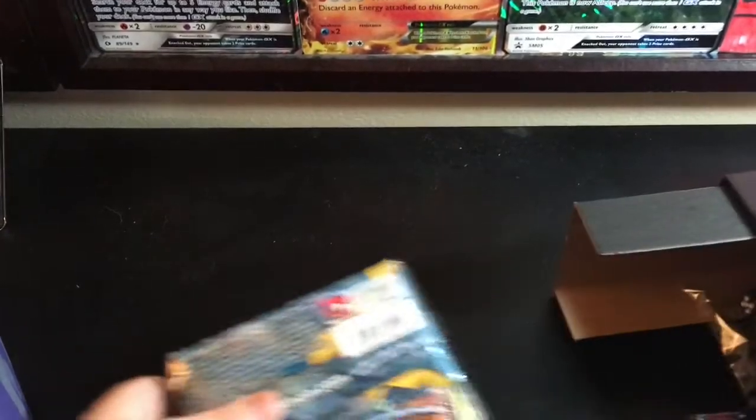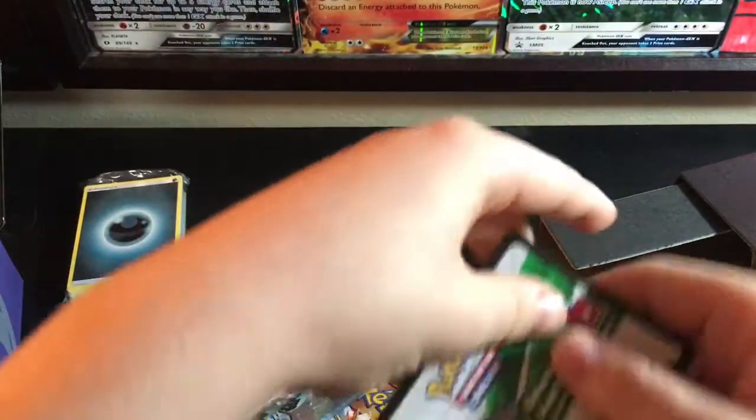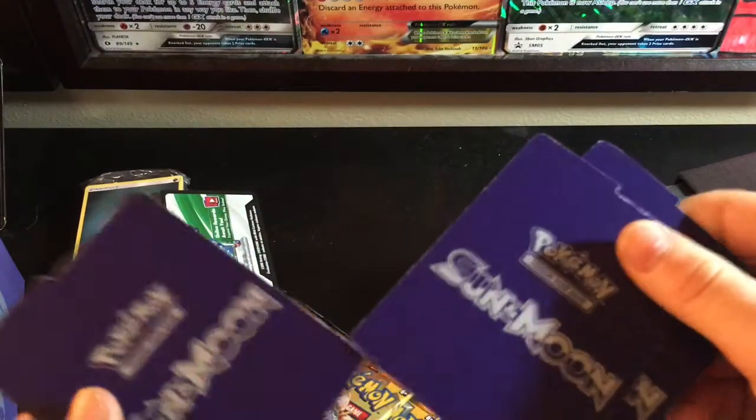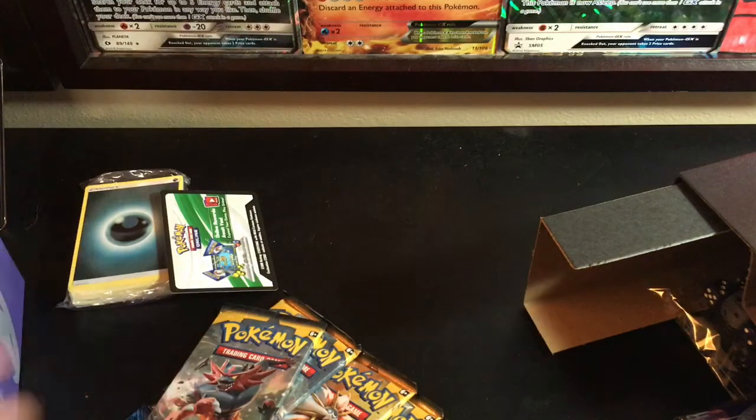Sorry if you hear any background noise, my sister's playing some music on Instagram. We have the Energies — I'm not going to open that, you already know what it is. It's got a code card, and we have the sleeves that for some reason are already open.